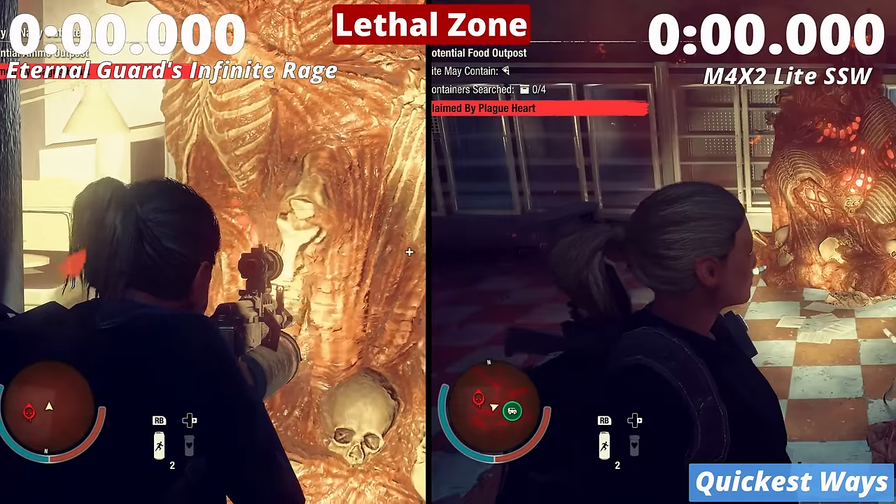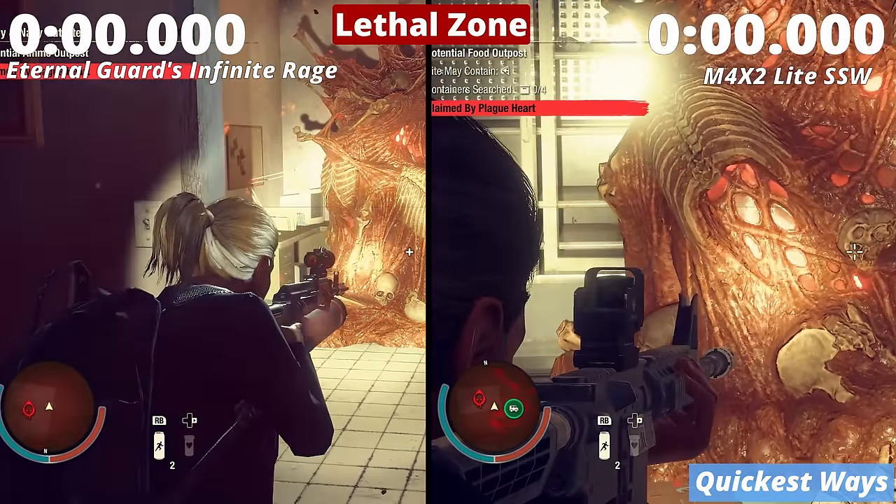But since lethal zone hearts are very strong, no gun can destroy a lethal heart quicker than 5 seconds.